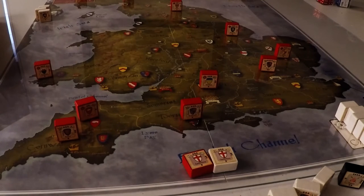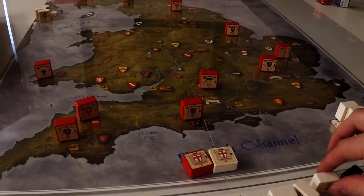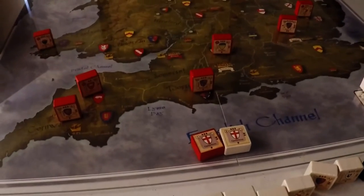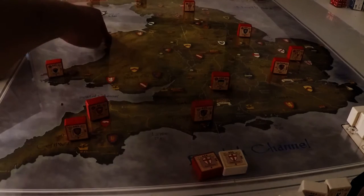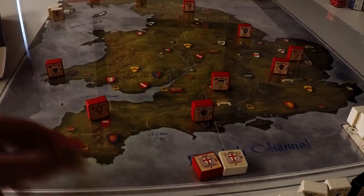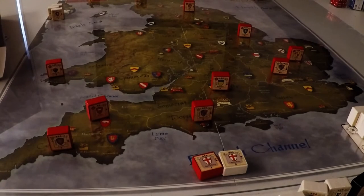They each have their own bonuses. The pretender gets rebels they can recruit. The king and his royal heirs get defending bonuses wherever there's a crown on the map, and there are several of those around. You can see them here — I actually wish they were more like this crown design, a bit more cartoony rather than this red and gold, as they're a bit harder to see.